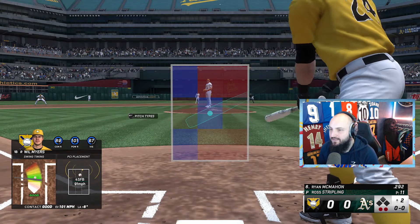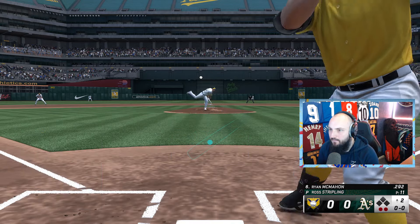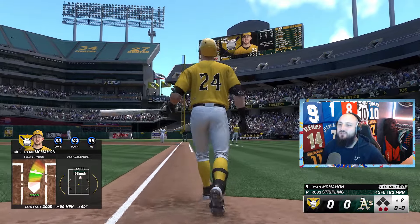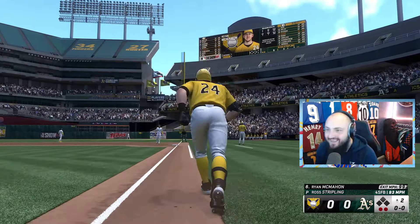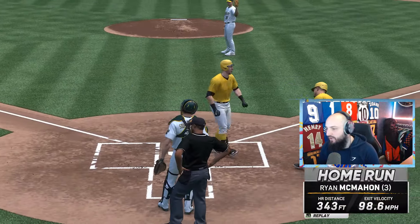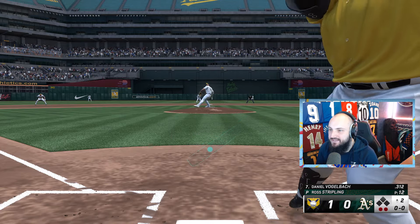Ryan McMahon up. Can't believe we're drawing with the A's — but not for long. Ryan McMahon sends it to space and it hits the post! We take that — 3-something lead. It wasn't the cleanest hit but we'll take it.